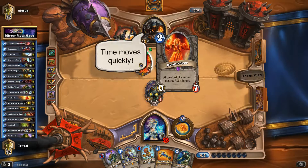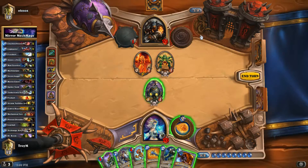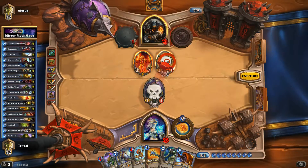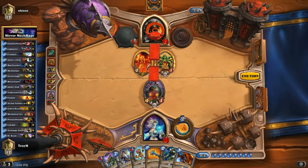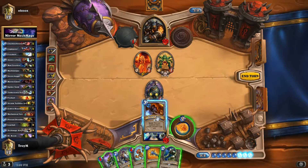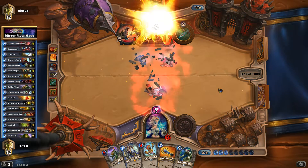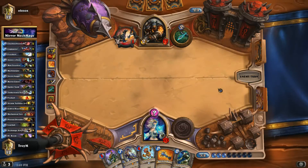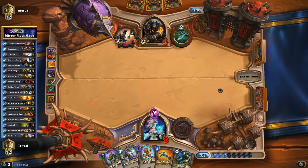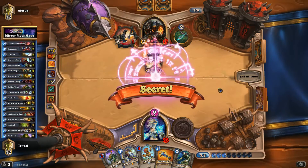A Doomsayer kind of messed me up a little bit too. I already have the Mirror Entity right there, so I think I just go face with the damage because it's gonna kill it anyway and bomb-lob him. I'm gonna go face, put a Mirror Entity into place, and ping him for damage. That was pretty efficient. If he plays another Savannah Highmane then I'm gonna get one too — I think that's what he's considering right now. And oh, is it? River Crocolisk — okay.